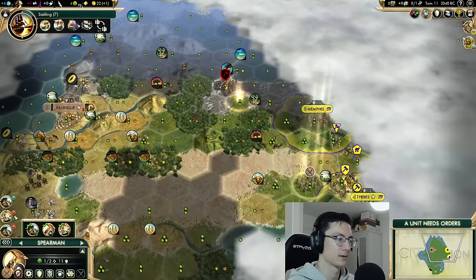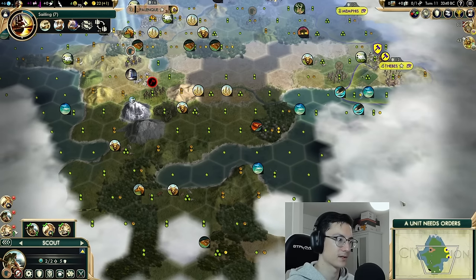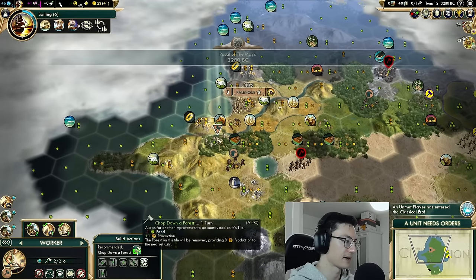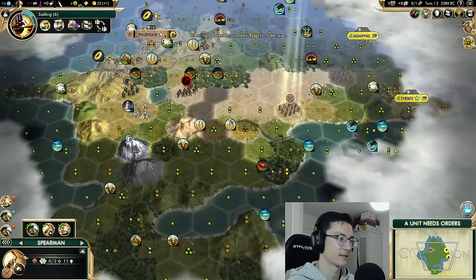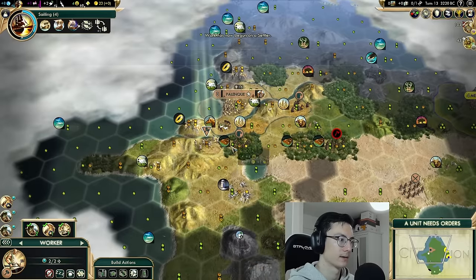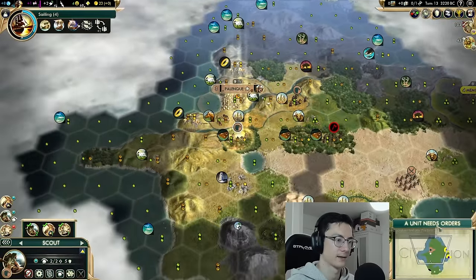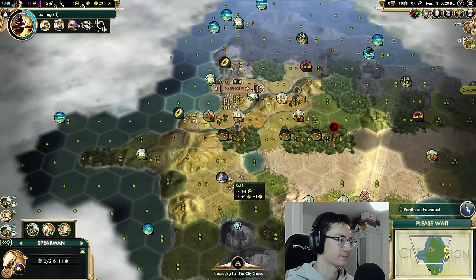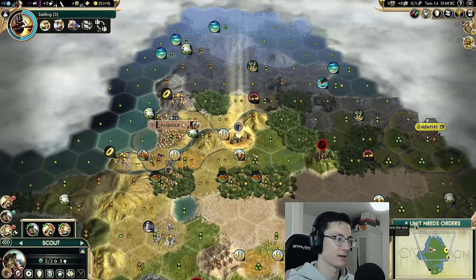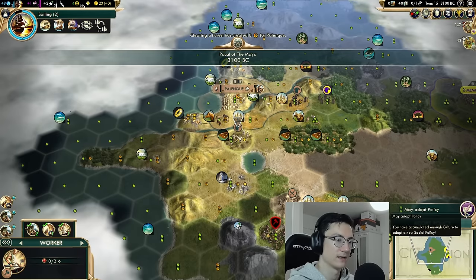Thebes is right here — we'll probably settle a little defensively, on the other side of this river. We'll keep chopping down forests for production toward the pyramid. We're going to need to deal with this barbarian camp because it's going to be too annoying. We'll protect this tile so we can chop it down next with our worker. We're going to go sailing with our tech path because we're coastal on a small islands map and need triremes for visibility up and down the coast.